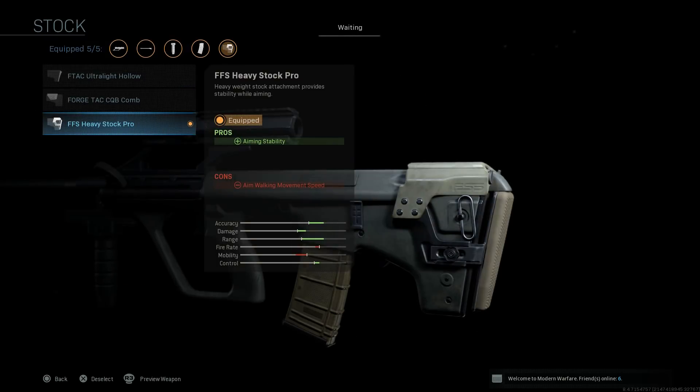For stock, this is an optional one. I'm using the FFS heavy stock just for the purposes of this video - I think it has a cool aesthetic design. It's also going to help with your aiming stability, so with that longer barrel I notice at range it helps keep my spread pretty tight. You're not getting a lot of bullet drift and recoil on the long shots.